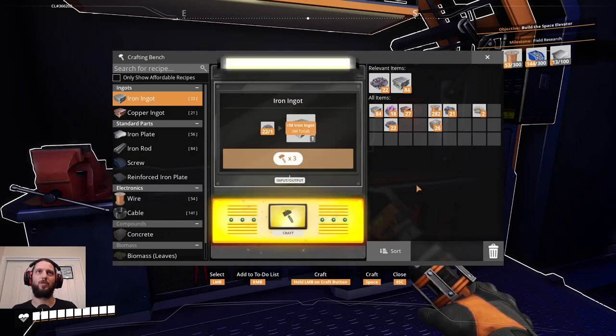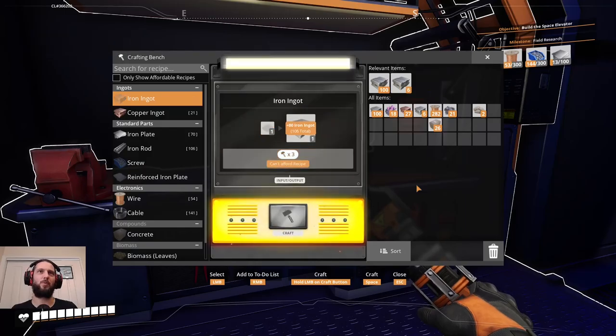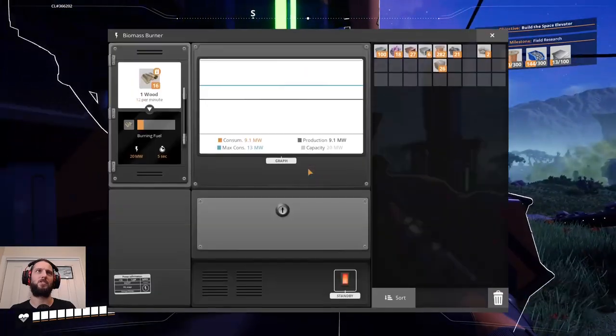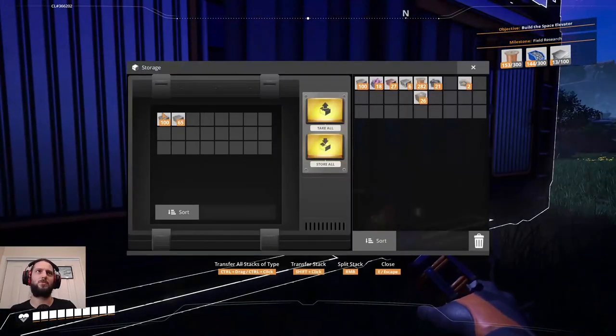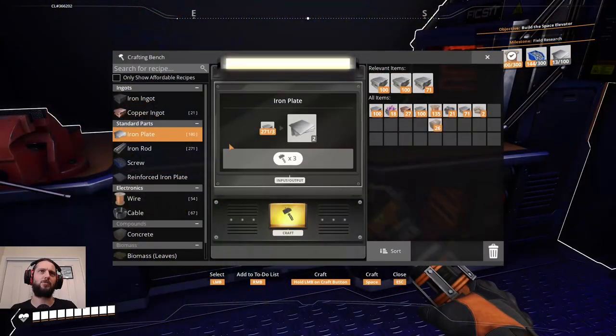Especially since I'll have some iron ingots from my other thing too. Probably getting close to having to turn on my biomass burner. And it's the case that you need to be able to grow stuff at some point to feed into that system. Oh no, you've got 16 wood left — still merrily churning away, that's nice. Let's grab all of that. 180 plates — this is where it'd be nice if you could set how many you want to make, but that's fine.